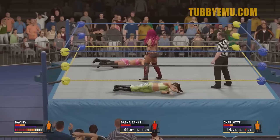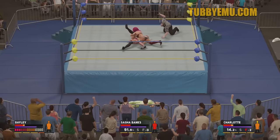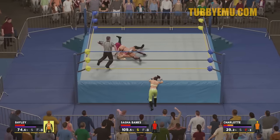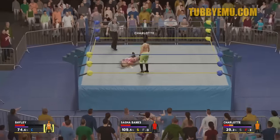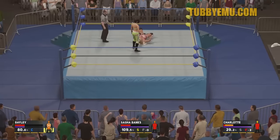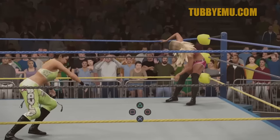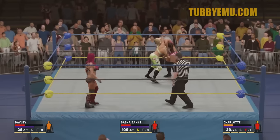Those running knees probably shouldn't have sent her to the outside, but again it sets up the spots — it's a spot-friendly thing. Had I been able to pop up, run back into the ring and break it up, it would have been pretty awesome. You don't even know Sasha's in this match until right here when Sasha starts getting on the apron. If that camera in the future locked off of that third person, it could create some pretty epic stuff from WWE.